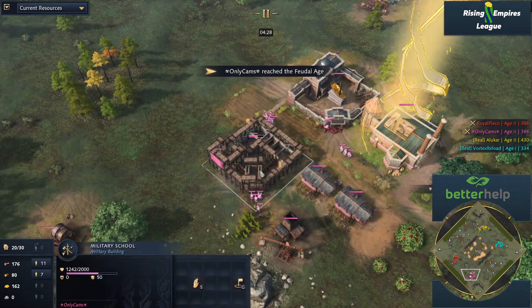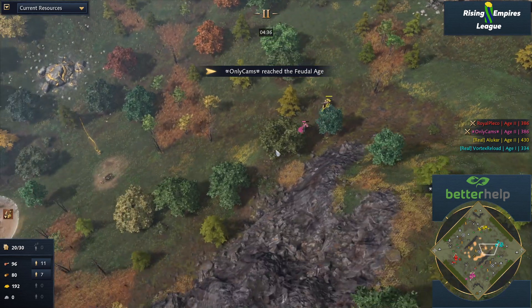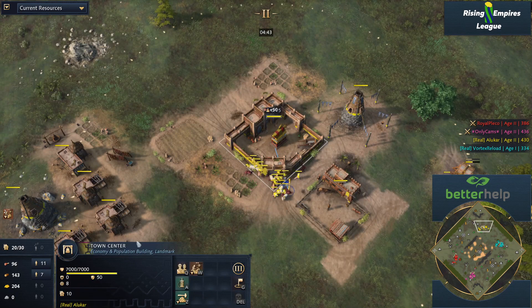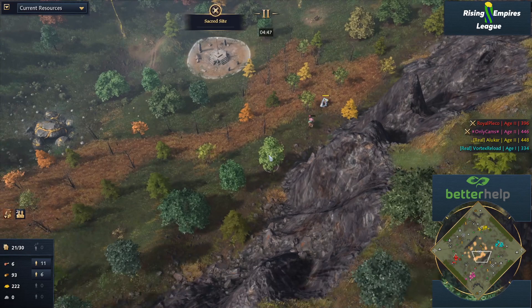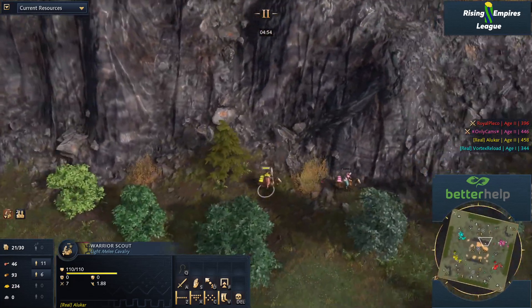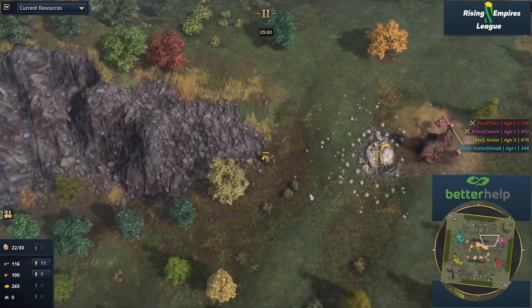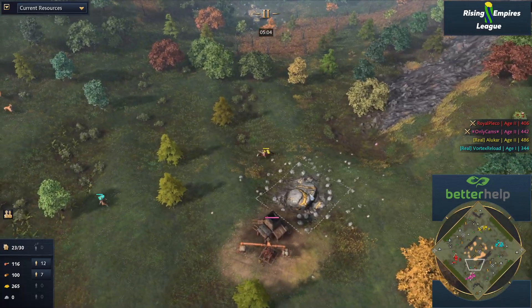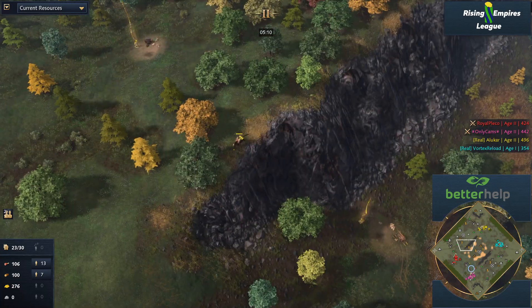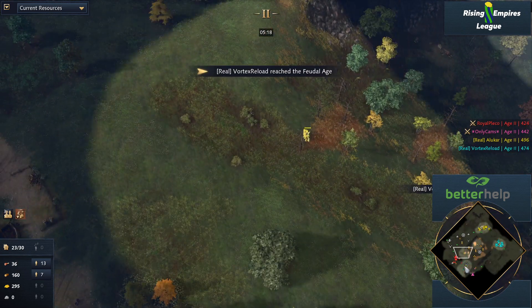Interestingly enough though, the Ottomans did not go with that military school opening — something that often doesn't actually happen considering the fact that it is such a long map and it takes so long to walk all the way over. Alucar here has been idling his town center a little bit. But here we can already see the strength of the Warrior Scouts — they're faster, they do more damage, they regenerate more than the normal Scout. So if you ever get into this situation, say goodbye to your Scout.